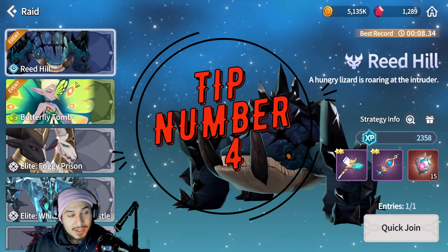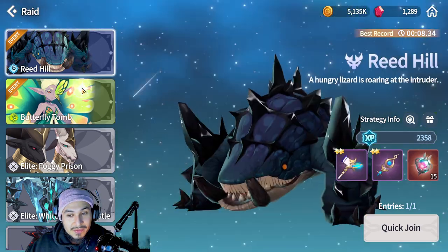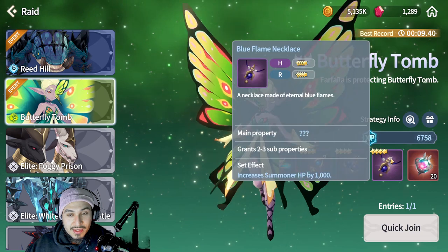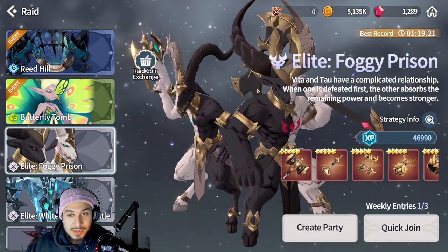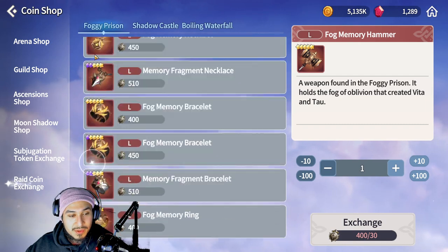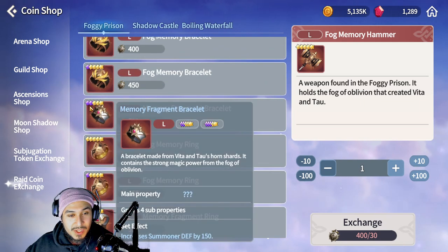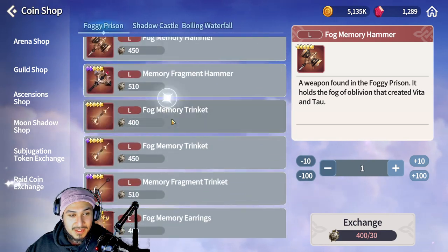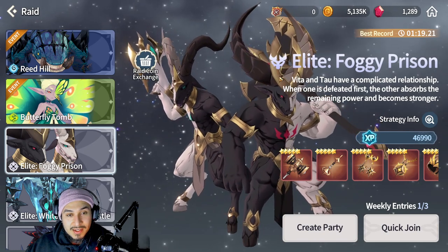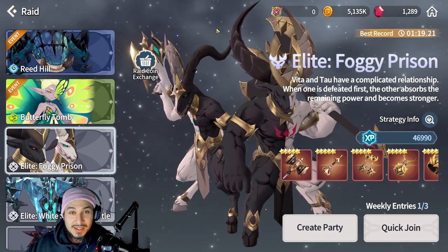The fourth way to increase your power overall is by doing the elite dungeons. I would say do these two every day if you can. The first one helps a little when you first start off because it gives you a nice set bonus, but you mainly want to try to finish it and get as good gear as possible. For the second dungeon, save your coins to buy the higher tier gear.